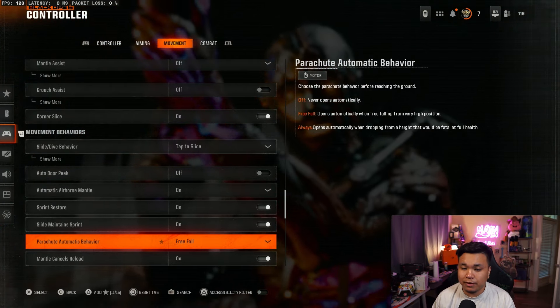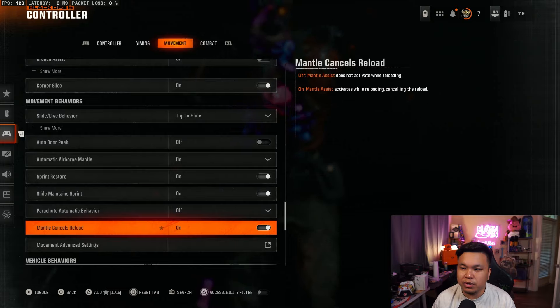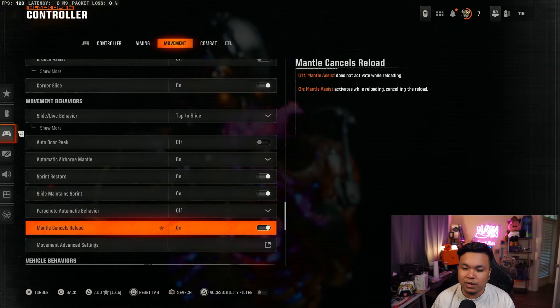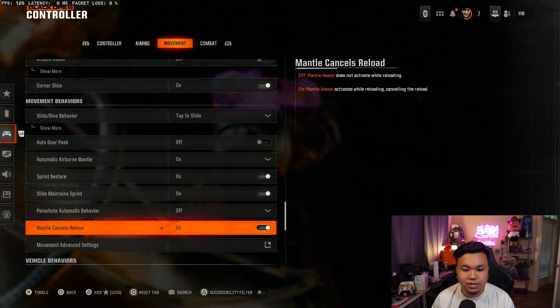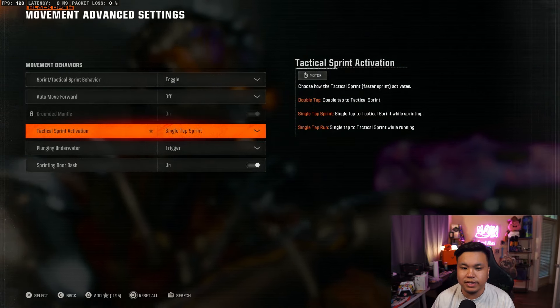Moving on down, I do have automatic air mantle. I have sprint restore and slide maintain sprint. Make sure your parachute behavior is set to free fall or off, because you don't want automatic redeploy if you want to be as close to the ground as possible. Mantle cancels reload — I think I kind of want to turn this off, but we'll see how it affects Warzone gameplay.